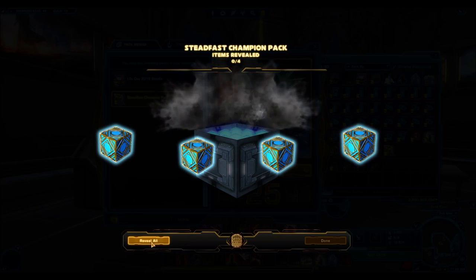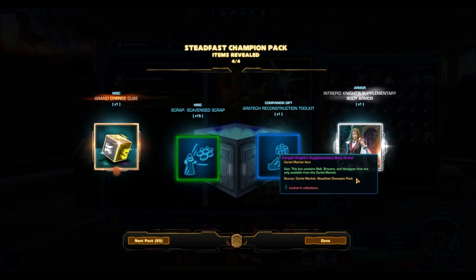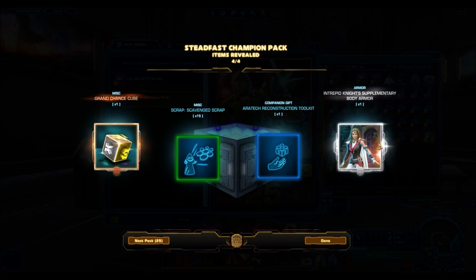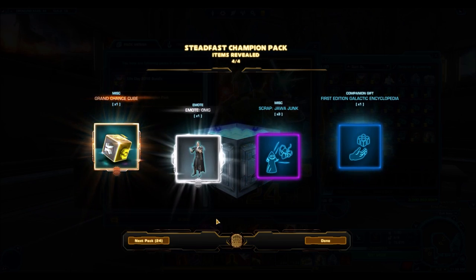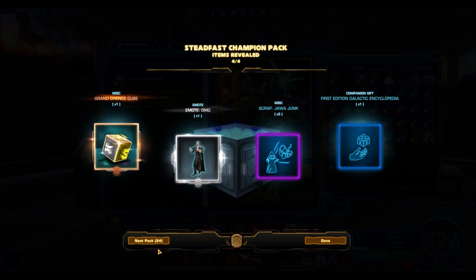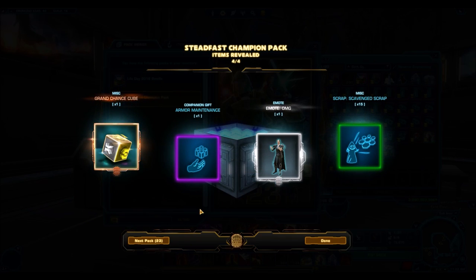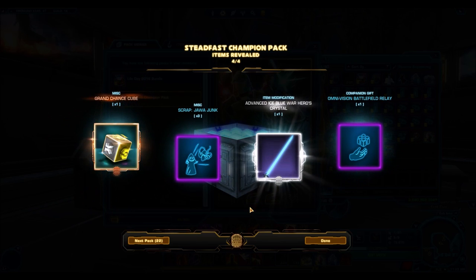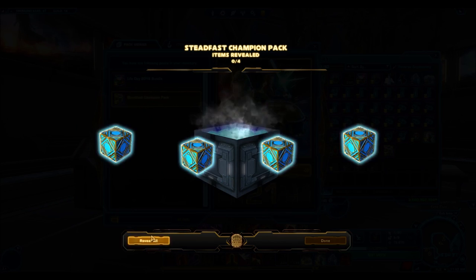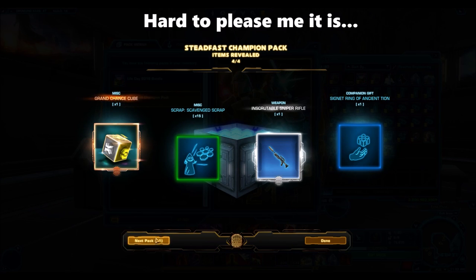Alright, 26 packs — let's get into the first one. The Intrepid Knight Supplementary. The upper body armor is the really nice piece of that set; the helmet is okay, just kind of a circlet thing. The emote OMG — I'm excited to check that out at the end of this opening. Another emote — so much for the diversity, but maybe it's just the RNG; we'll see if that changes. The Advanced Ice Blue Crystal — I'm not a fan of this crystal color. These weapons aren't for me either.